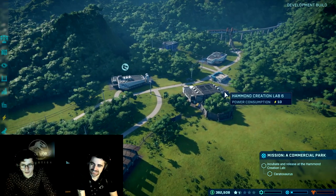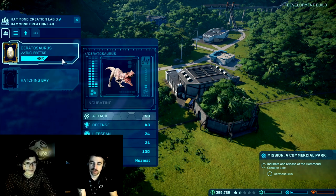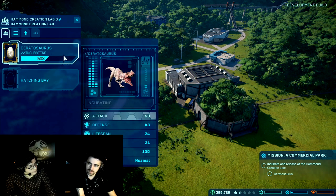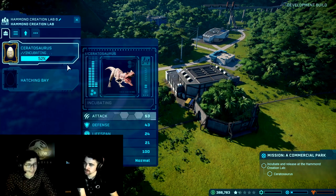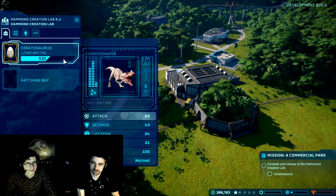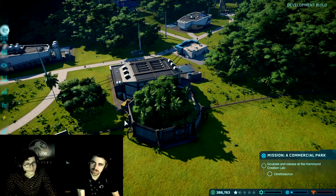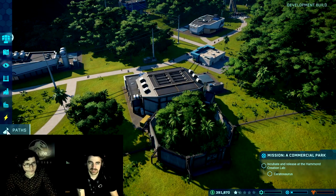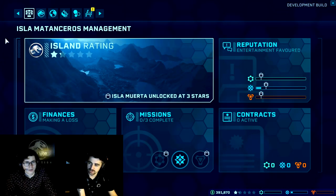Is there any way to check on the progress of the incubation? We can see we're at 49%. Generally the bigger, more impressive dinosaurs take longer to incubate versus something like the Struthiomimus, which is relatively speedy. We've already created a new enclosure, but there are fossils that need attention. We can request a contract if you want to do some work for a different division, build new buildings — it's really up to you.